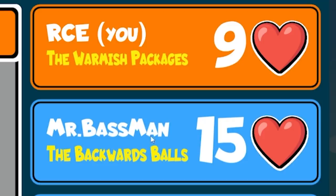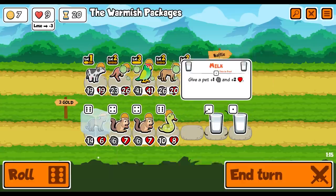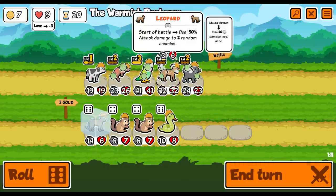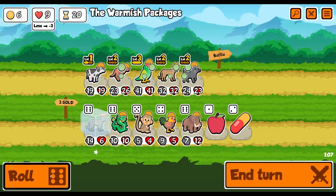We're on nine - we're currently in second place. This guy hasn't lost a round yet - that's incredible. No good food there so we'll buy the cow. We'll give that to the leopard and then we'll roll. We didn't get any good food - that's annoying. We'll roll.